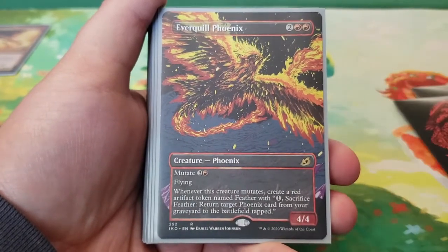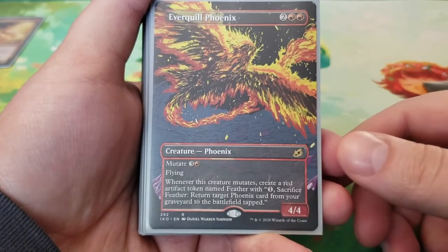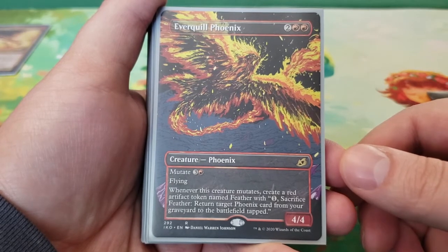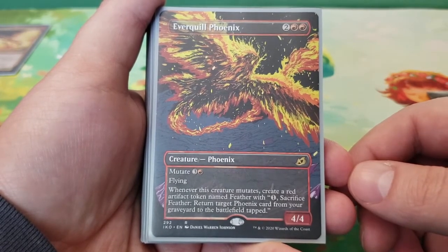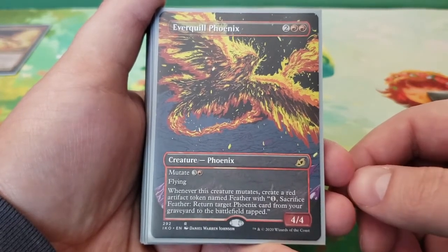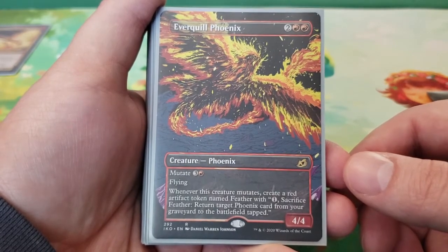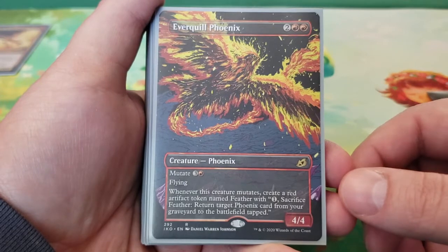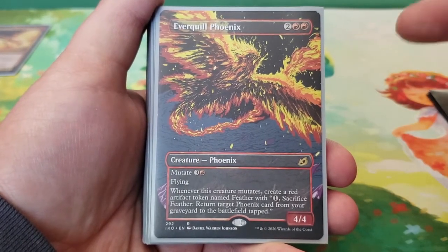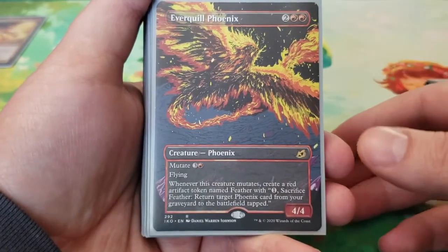Next we have Everquill Phoenix — four mana for a 4/4, mutate for four, with flying. Whenever this creature mutates, create a red artifact token named Feather. Sacrifice Feather to return target phoenix card from your graveyard to the battlefield tapped. Typically you could use it to target this creature itself, but the Feather token can target any of the phoenixes in this deck. It's a really great card, and because there are so many other ways to reoccur phoenixes, this guy can come back without his own Feather token and just help with the deck's synergy.